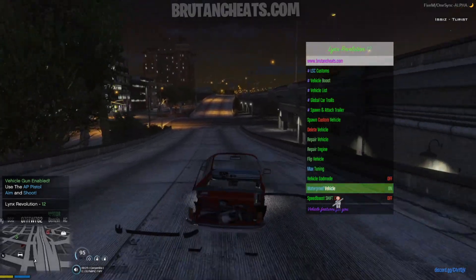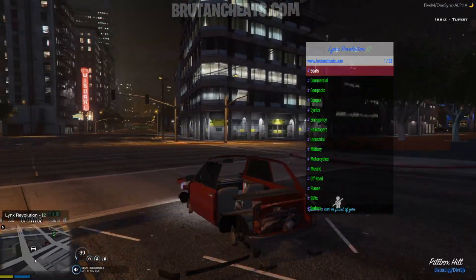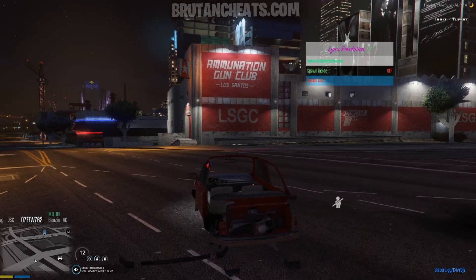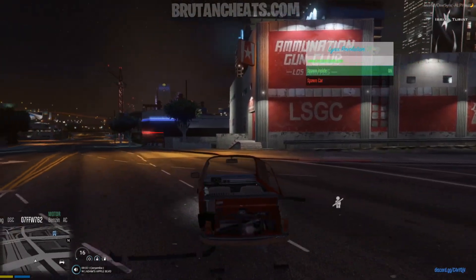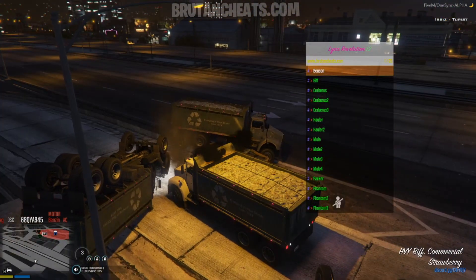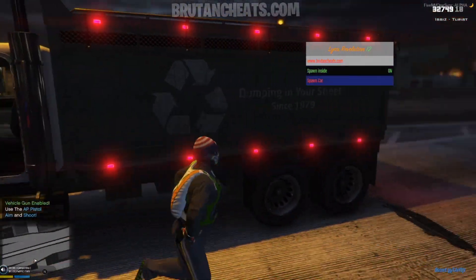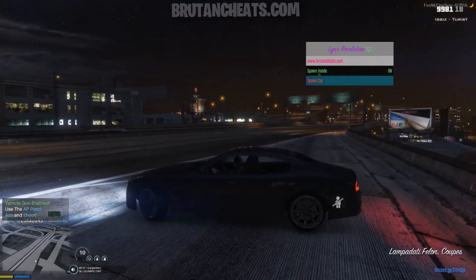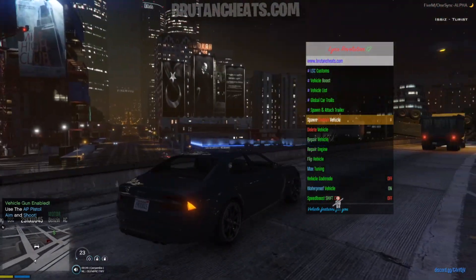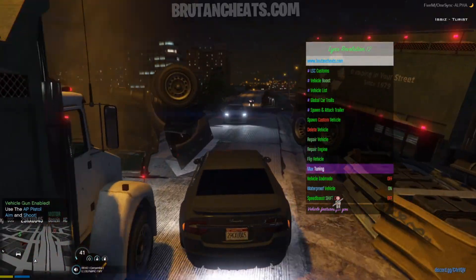The tuning on this car is glitched for some reason. Anyways, let's spawn a custom vehicle. Let's spawn a biff. Choose the spawn inside option, turn it on, spawn car — and as you can see we just spawned a biff. So let's spawn another car that we can tune. Let's spawn a felon. Spawn car. I just got the car. Let's fully tune the vehicle, and as you can see my vehicle is now fully tuned.